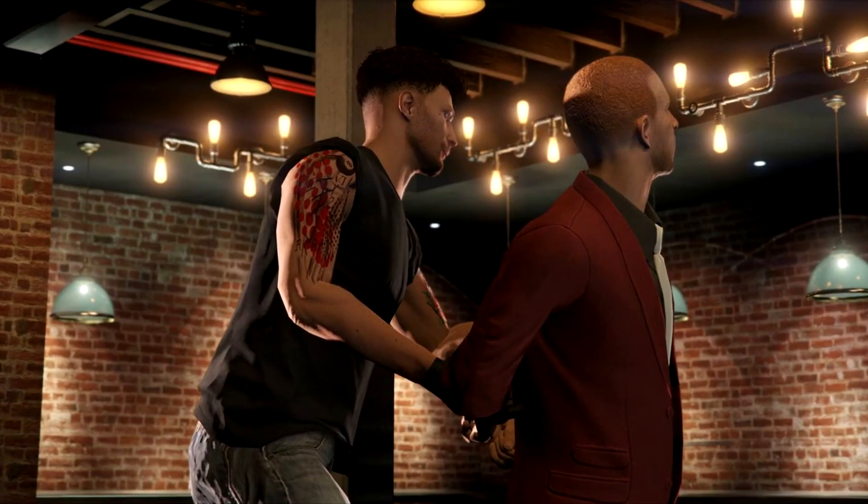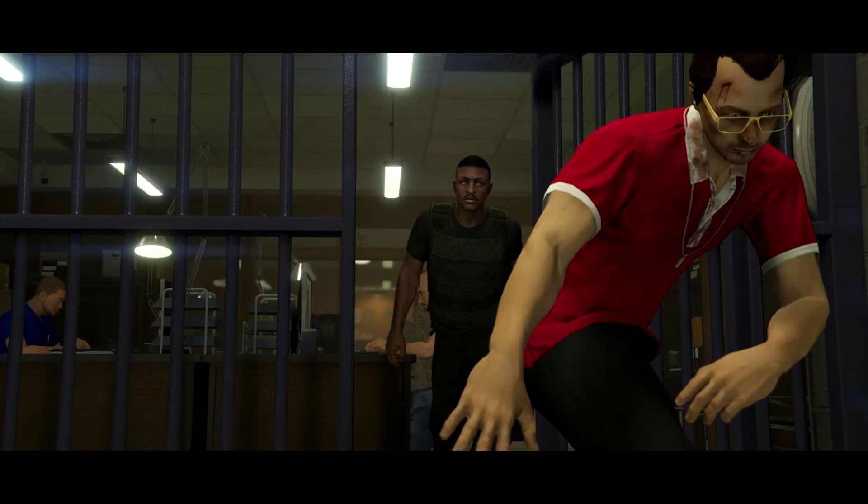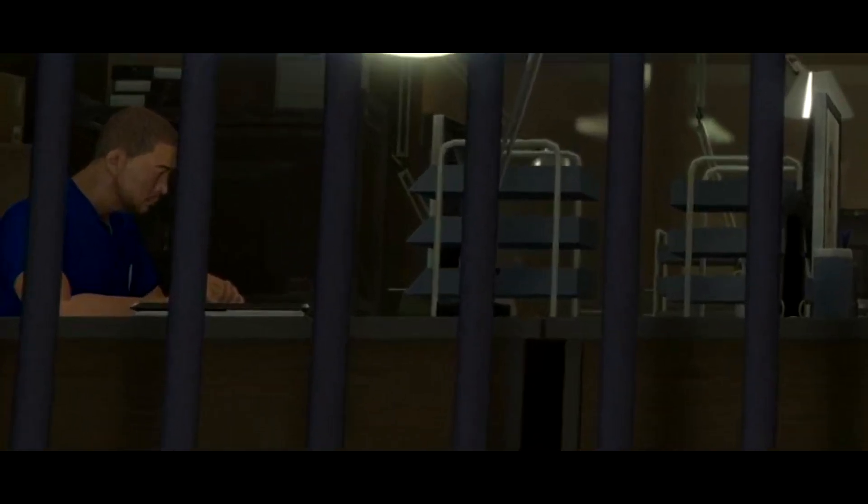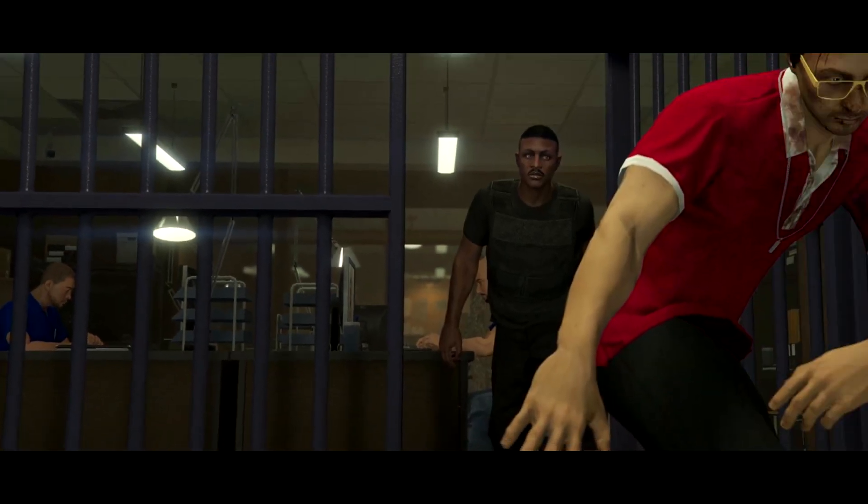Once you capture the bounty target, I think this is either our upgraded bounty hunting office — probably a bigger location which we can upgrade to look as nice as this with brick walls and nice lighting. Once you capture the bounty target you're going to toss them inside the prison cell, as shown in the trailer. In the background we have staff as well in our bounty hunting business, which is really awesome. I believe we can upgrade our staff just like any other business, and maybe upgrade the security so bounty targets will be less likely to escape from the cell.